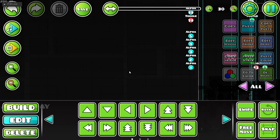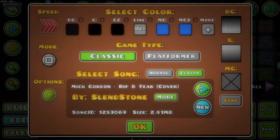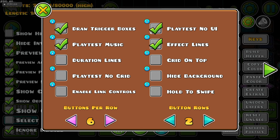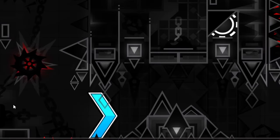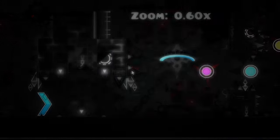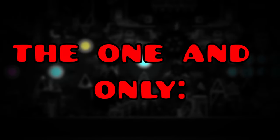Today we're in the editor and we're going to be talking about this level, Eternus, and we're going to find out how it was made. This first part has the signature design — it was made by Grenade of Tacos, with gameplay by Reamu, ZDeadlocks, and the one and only Riot.